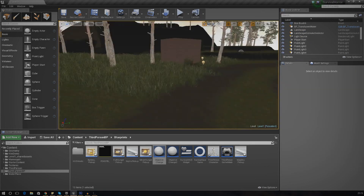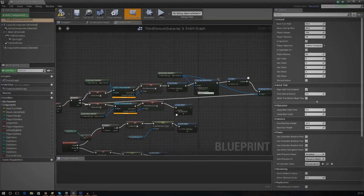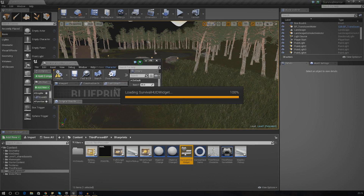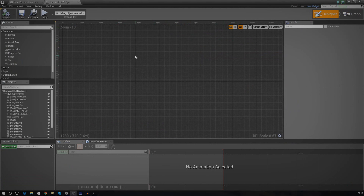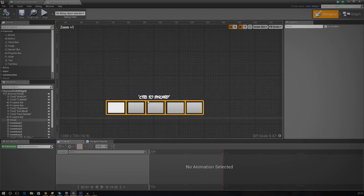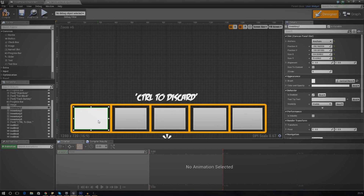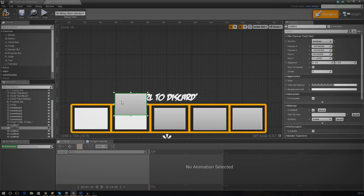Now we need to fix up the inventory system. We've got our first objective in place, and the way we need to do that is to open it up and sort out our slots. We need to go into the HUD widget as well and change the icon so it's not going to be completely blank. I'm going to open up the HUD widget and pretty much copy the stuff from the first slot, because we set that up and it was working just fine. I recall we've got two things in there — a button and an image.